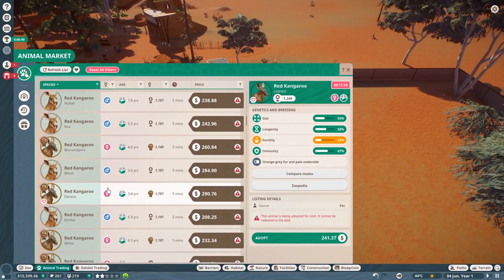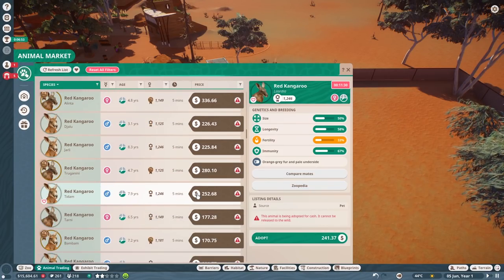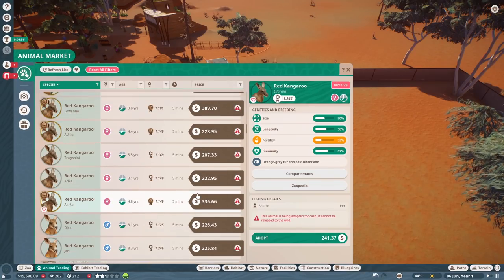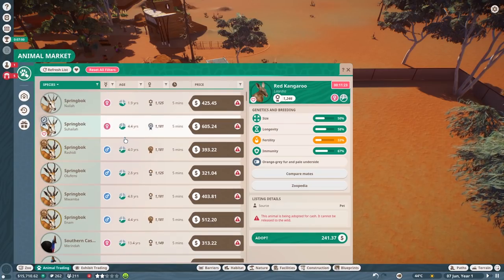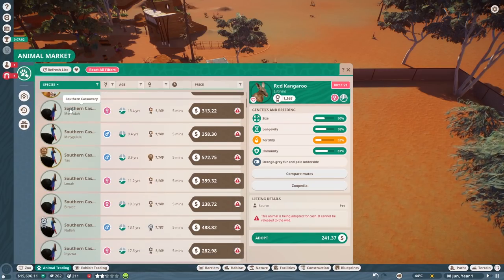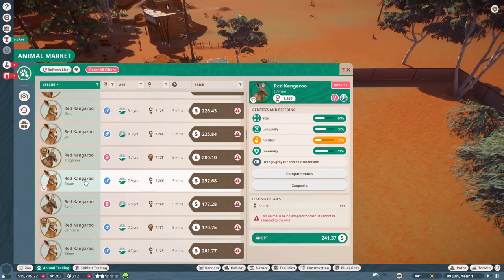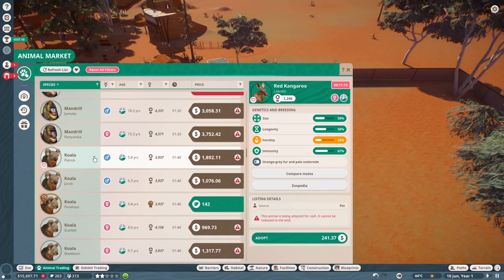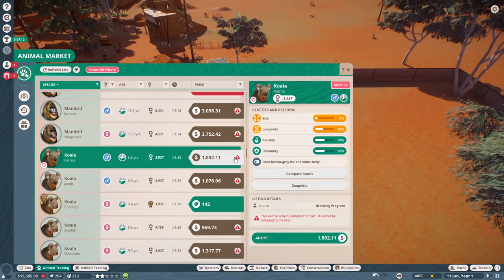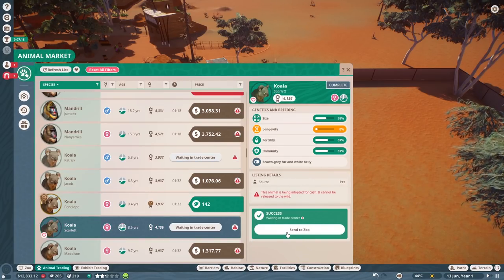I'm glad that they actually let you buy these yourself. Kangaroos too — how much are they? $250 for a koala or a kangaroo. Oh, the zoo is losing money like crazy. We better get some more creatures in here right away. So what else do you think is new in the DLC? I'm sure there's a full thing of patch notes — I know there is because I read some of them, but not all of them. Let's get Patrick and Scarlet — we'll adopt those two. Waiting in the trade center.